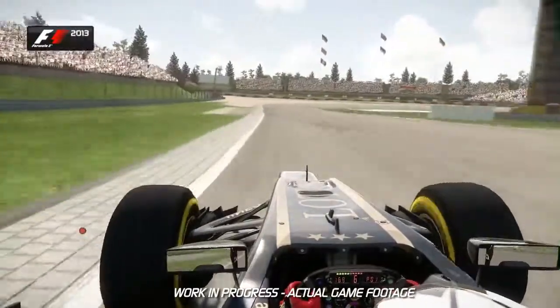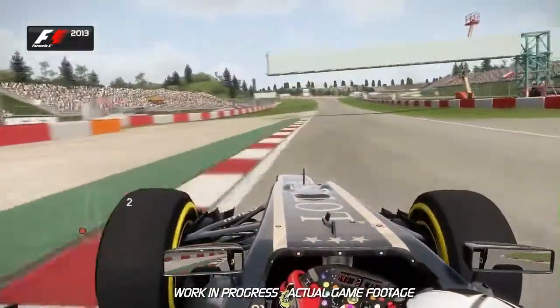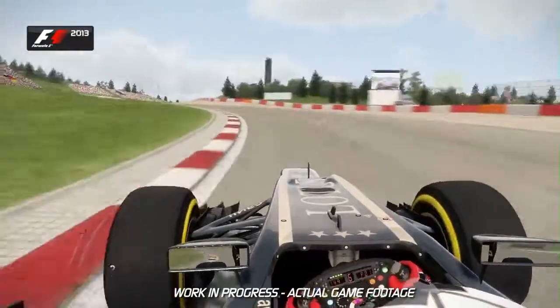The Dunlop curve is a heavily cambered corner, which means you can carry more speed than you'd first imagine. It helps pull the car to the right-hand side and catapults you up the next straight towards the flat-out left-right kink at the Schumacher S curve.